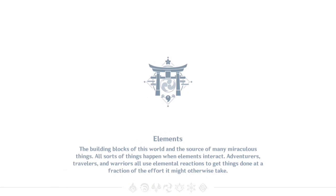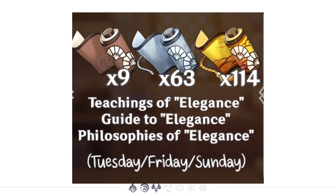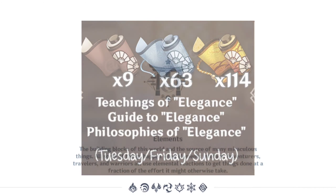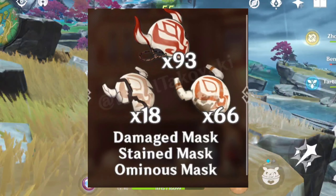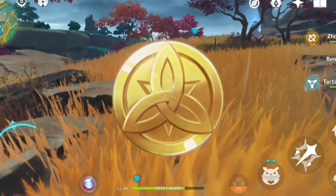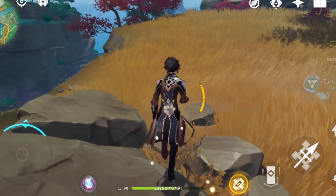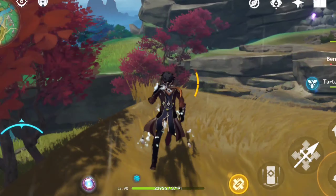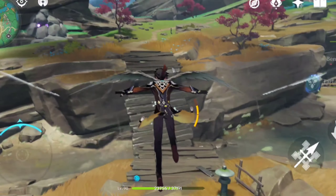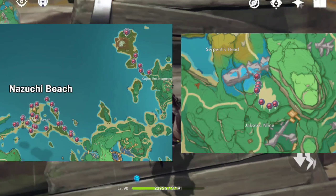Now let's see her talent ascension materials. You will be needing 18 drop items of La Signora — the weekly boss that is upcoming in 2.1 — 9, 63, and 114 Teachings, Guide, and Philosophies of Elegance, 18, 66, and 93 Hilichurl Masks, and 1.7 million mora in total. If you want to max her talents, you'll also need 3 Crowns of Insight. You can find Electro Crystals by defeating Electro Hypostasis and the Electro Oceanid coming in 2.1, and here are the locations for Dendrobium in Inazuma.